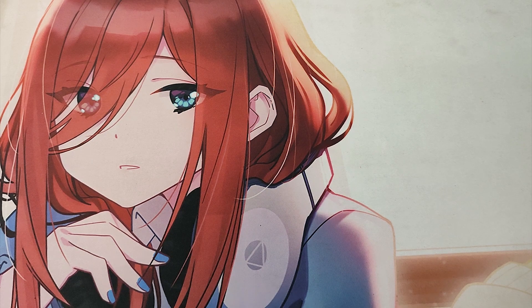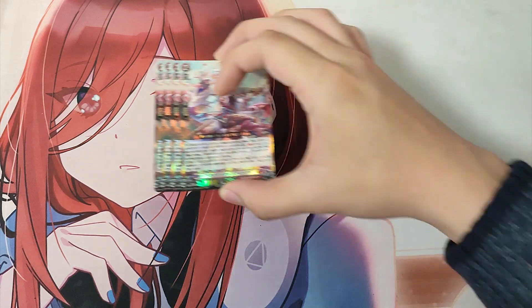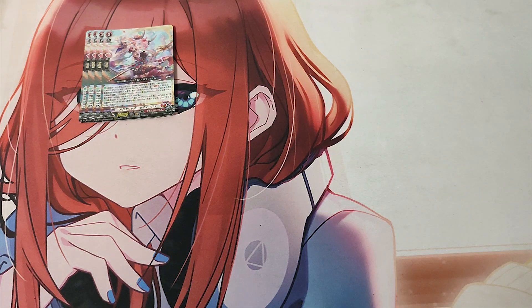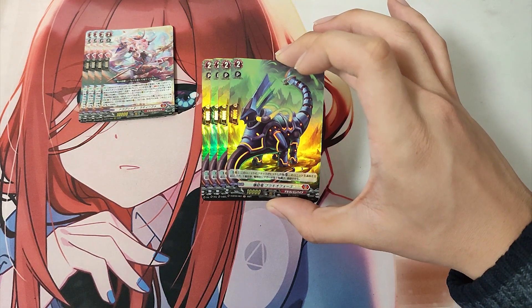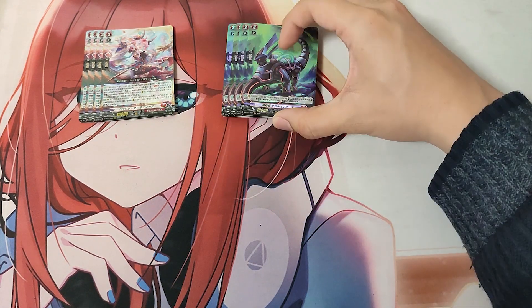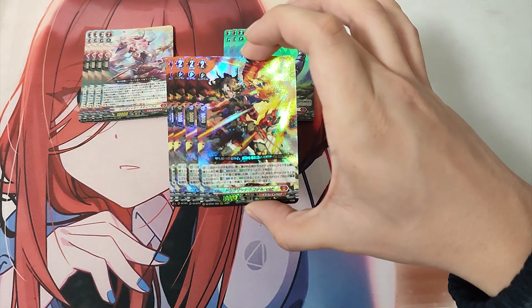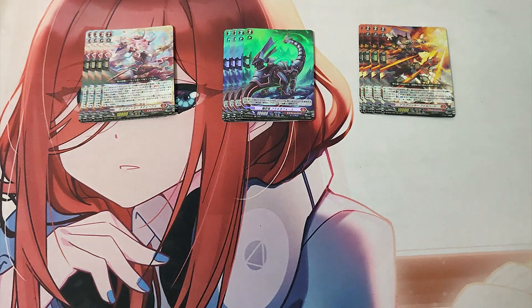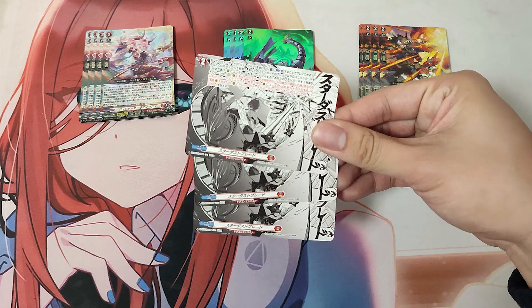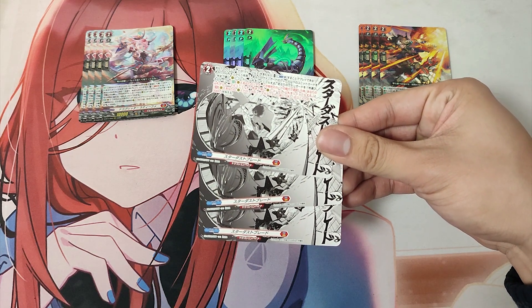And now for the Grade 2 lineup. For the Grade 2s in this deck, we are playing: 4 Grade 2, Drag Ritter Latifah; 4 Grade 2, Blast Artillery Dragon Brachial Force; 4 Grade 2, Drag Ritter Farhat; and 3 Grade 2 Normal Order, Finishing Move Stardust Blade.